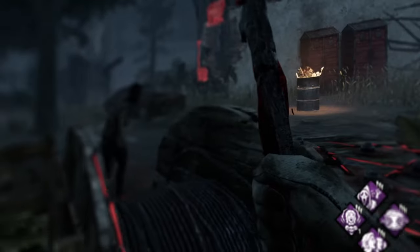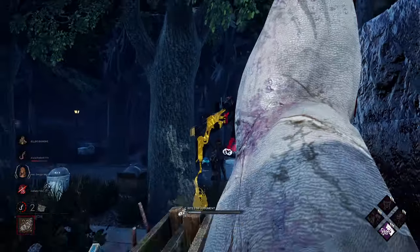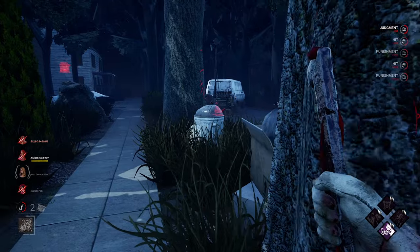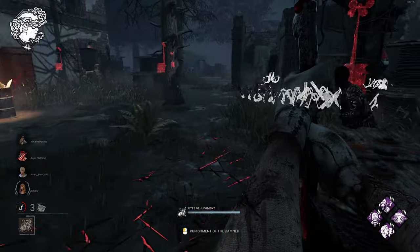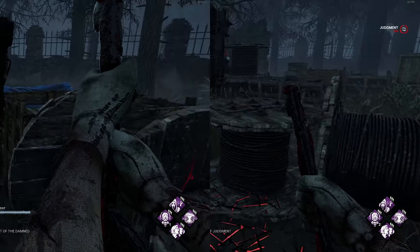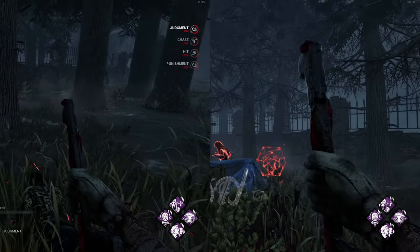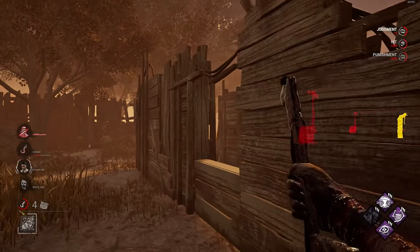Now let's dive into how to use the Punishment of the Damned. It's a powerful attack you want to use more often than your M1. Punishment of the Damned can hit multiple people at once — if a survivor unhooks right in front of you, wait for the full unhook animation before firing and both parties will take damage. It also has a 2.25 second cooldown, which is much faster than the 3 second cooldown of an M1. So in cases where you could M1 a survivor at a window, why not use your Punishment instead — it helps you not lose extra meters of distance.